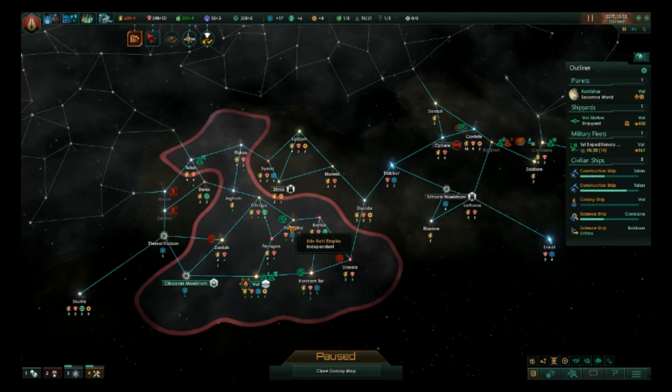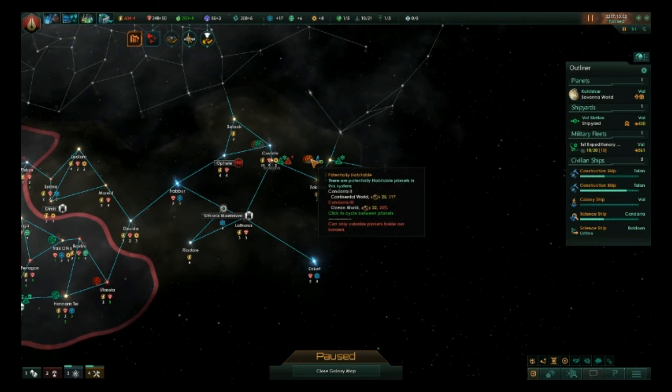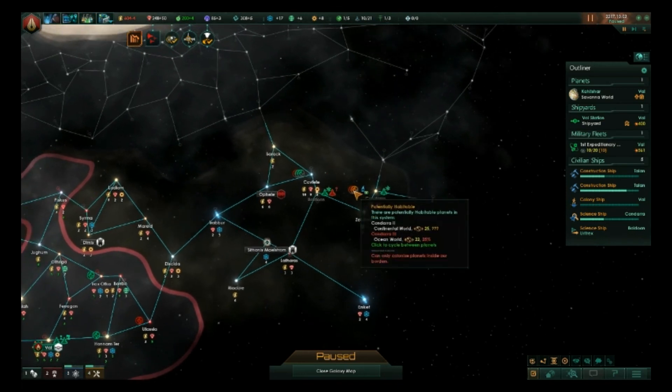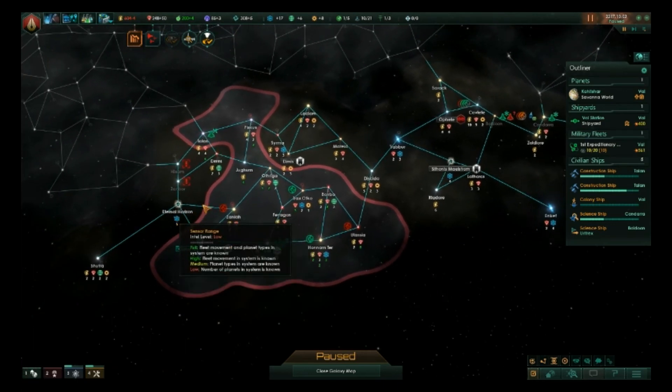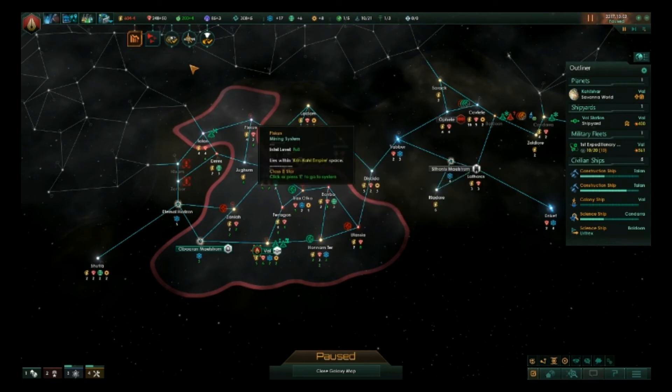Welcome back, ladies and gentlemen, to Episode 4 of my Stellaris Playthrough for Apocalypse, Stellaris 2.0. In our last episode, we were spreading out really fast. We've gotten ourselves going pretty quick. We're about to finish the expansion of the Habitable Worlds, which I believe is going to get us a bunch of influence. We're already up to 50 minerals, which is great.